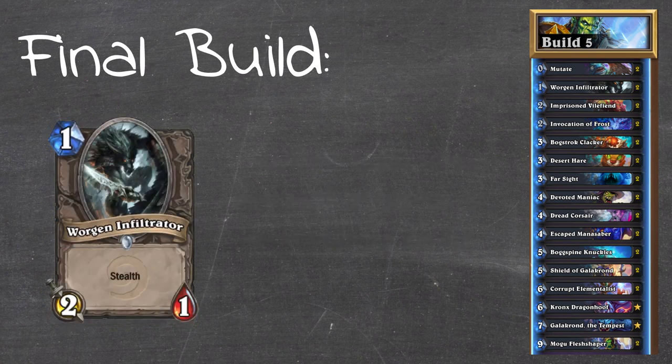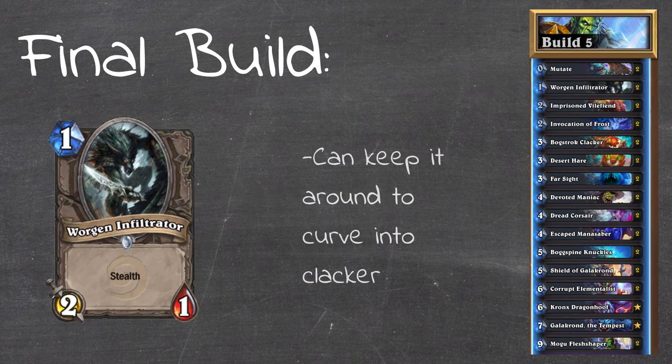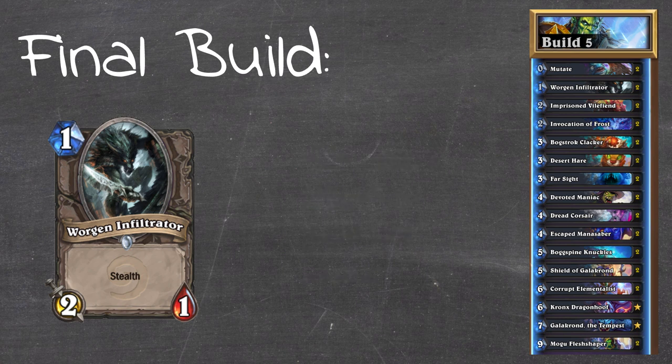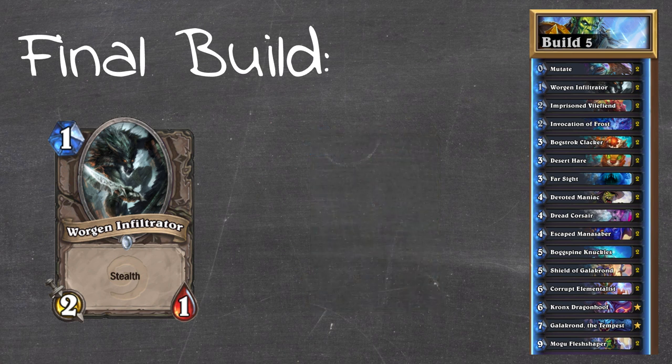Wargon Infiltrator has a lot of things going for it. It's a stealth minion, which means you're going to have more minions on both sides of the board to make your Mogu Fleshshaper cheaper. Stealth is great with evolve effects - you can keep it stealthed until you want to evolve it with a Bogstruck Clacker, or keep it stealthed to get a big swing turn with Bogspine Knuckles. And it's a one mana answer to Battlefiend which the Demon Hunter can't remove. If you play it going first you can keep it stealthed to answer Battlefiend, or going second use it to trade off their Battlefiend without them being able to snowball their advantage.